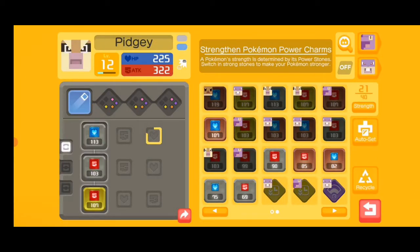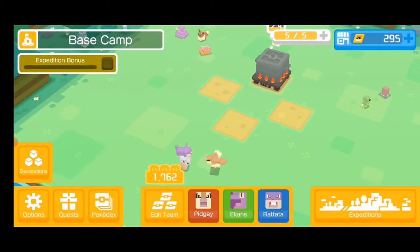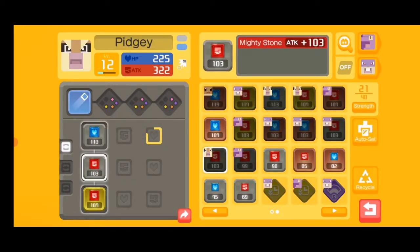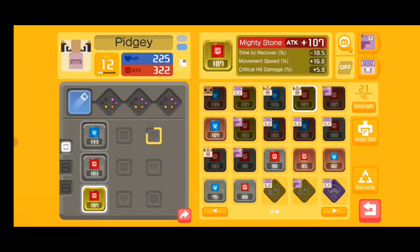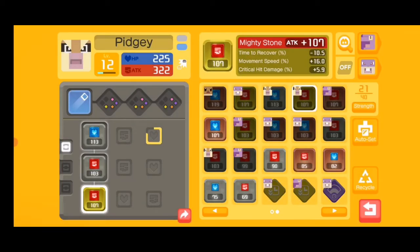I've been leveling up my characters by placing higher level stones. See this red thing and the blue thing — Sturdy Stone and Mighty Stone. The Mighty Stones are power stones and the blue ones are health stones. As you put on more powerful Mighty Stones, some of them have a drawback, like this one says 'time to recover minus 10.5 seconds,' so it takes longer for that particular move to recover. This move is actually super weak — I didn't notice that before.